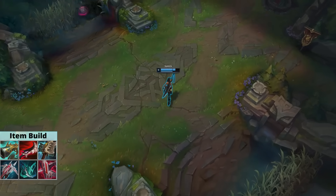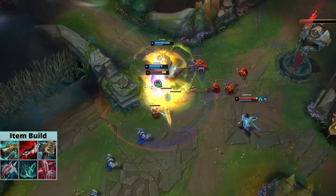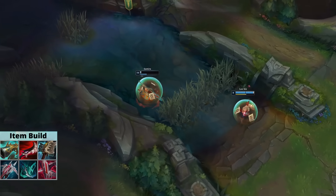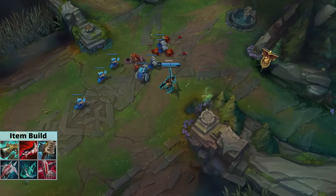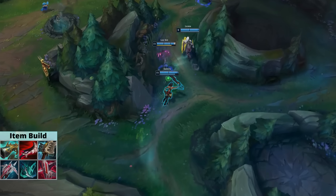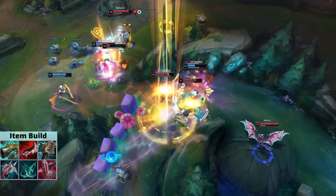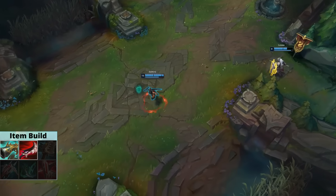However, this build just ignores that problem. Samira doesn't actually need movement speed all that much, and Boots 1 are sufficient here. All you really need is to be able to stay in your E range, and then you dash on top of people, and at this point movement speed doesn't even matter anymore. You mustn't forget, Hullbreaker gives movement speed too, and so does Phantom Dancer, or any other zeal item for that matter. Once you have Hullbreaker and a zeal component, you are free to just sell your boots altogether. This gives you just more space in your inventory to buy actual damage items.